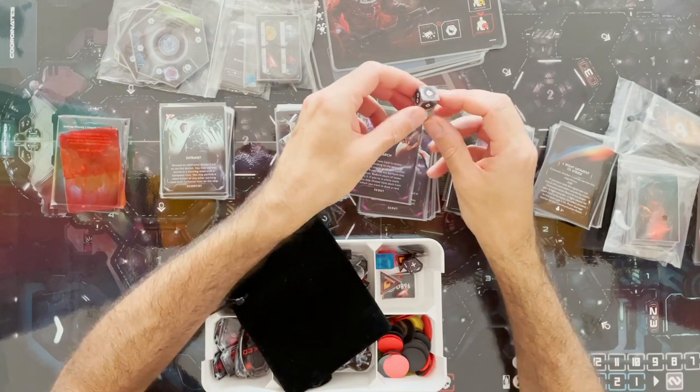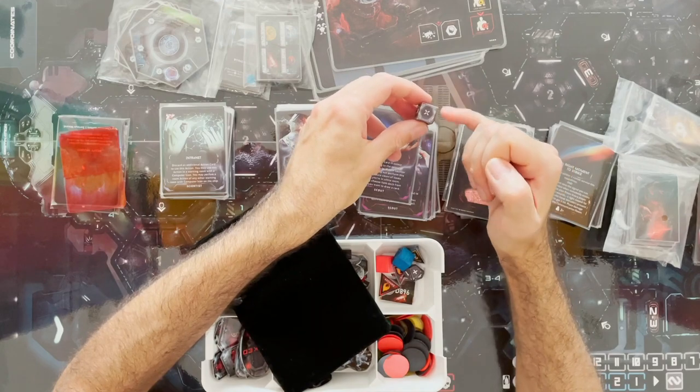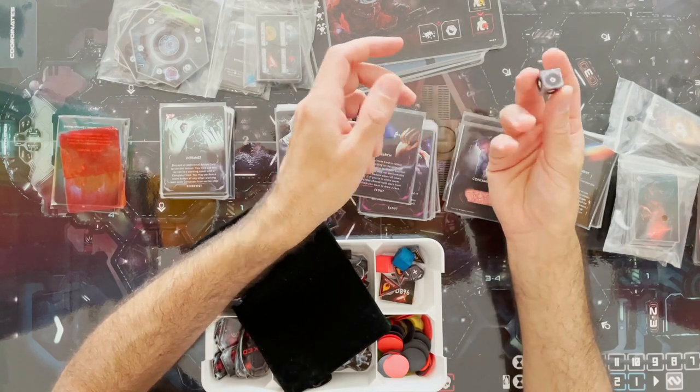There's also an attack die — I used one of these wooden cubes, glued on the printed layout, coloured in the edges, and that works perfectly well.